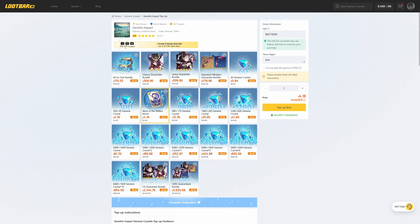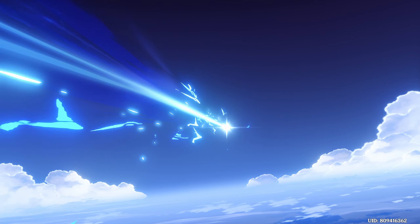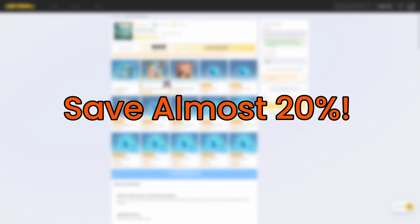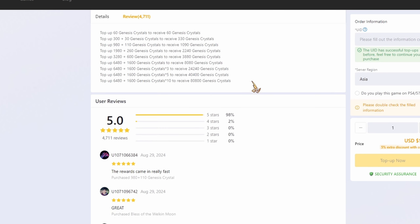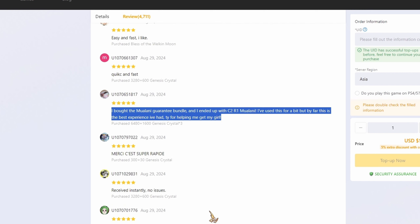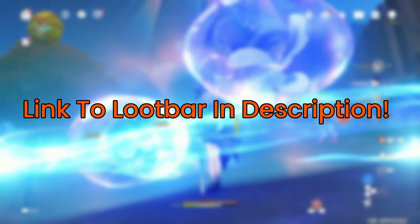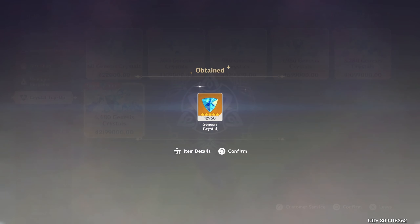If you'd love some more luck, check out Loot Bar — with their help I actually got Chaska in my first 50/50 by getting an increased luck. I've been recommending Loot Bar before since you can always save almost 20% on all of your top-ups. With over a hundred thousand orders and great reviews, Loot Bar is trustworthy. Check out the link in my description — it's a great way to save money especially if you're topping up a large amount.